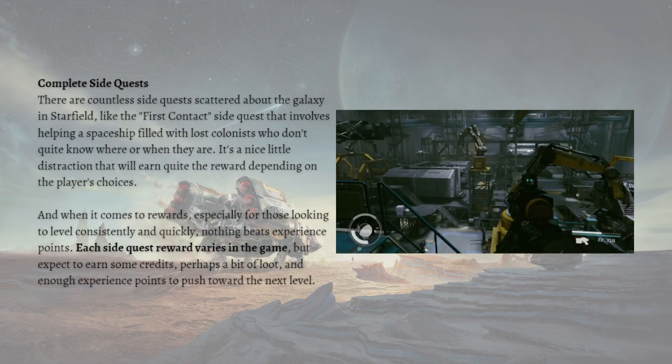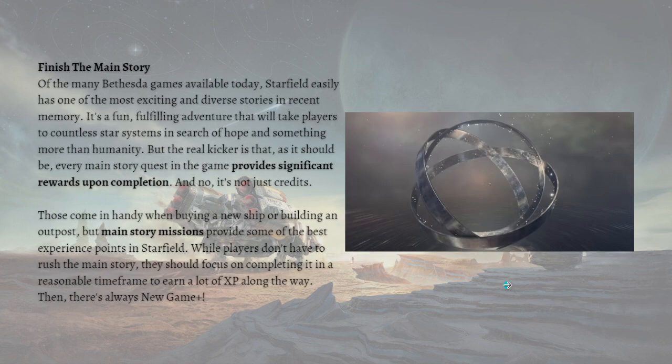The next thing you can do is to complete side quests. There are countless side quests scattered about the galaxy in Starfield, like the First Contact side quest that involves helping a spaceship deal with lost colonists who don't quite know where or when they are. Each side quest reward varies in the game, but expect to earn some credits, a bit of loot, and enough experience points to push toward the next level.